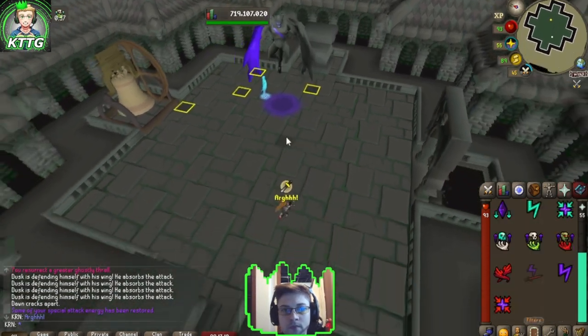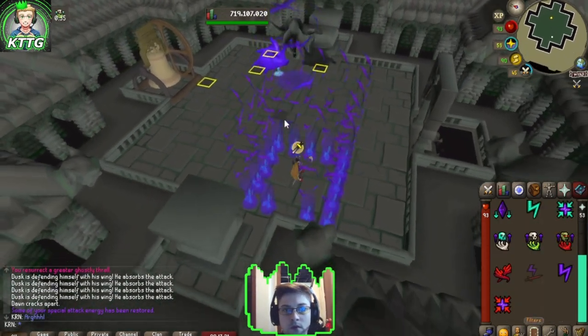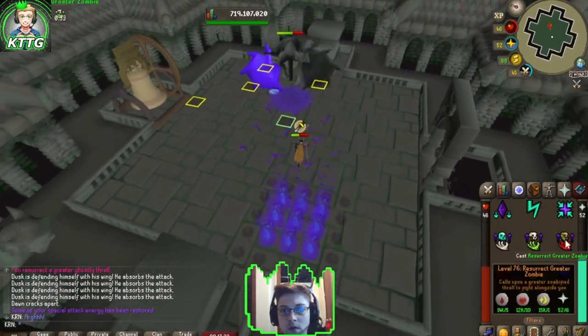You can save a little bit of time using the Rock Hammer on Dawn yourself too. I ended up getting really unlucky and getting the unavoidable Flame Prison spawn right here.